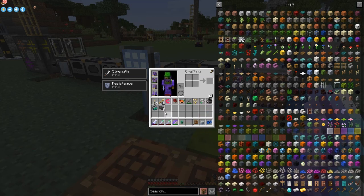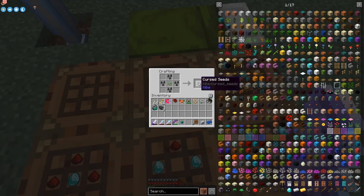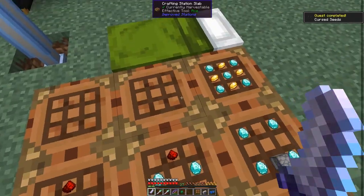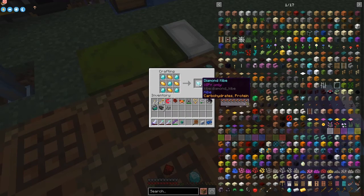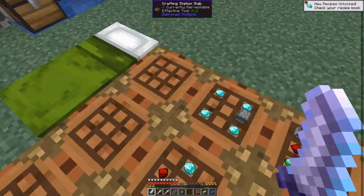This one here is for a cursed dirt seed, which is a quest and a good one to do - you can basically get more stuff from it which we may get into later. And this one here is for the diamond kibble - 16 saturation, and we get eight of these for five diamonds. A bit expensive, but it's a quest we want to get rid of anyway.